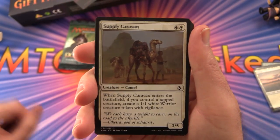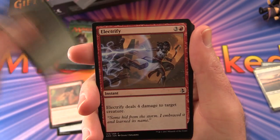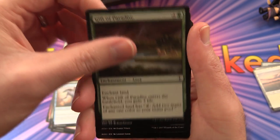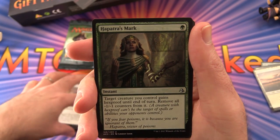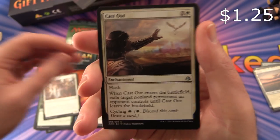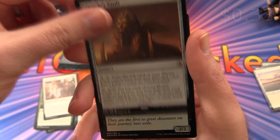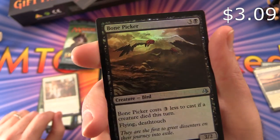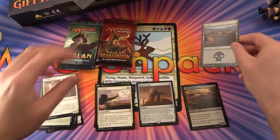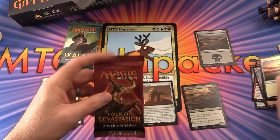This is Amonkhet. We have Supply Caravan, Essence Scatter, Tormenting Voice, Spidery Grasp, Electrify, Those Who Serve, Slither Blade, Gift of Paradise, Tar Crop Elite. The uncommon is Herpatra's Mark. Lord of the Accursed, Cast Out — that's pretty decent, it sees a lot of play — and Oracle's Vault is the rare. We get a foil Bone Picker. Keep in mind these packs are totally random, so everything other than the lands and premium cards is luck of the draw.